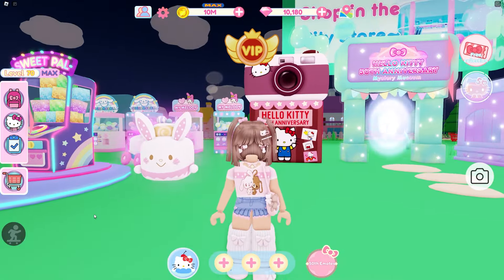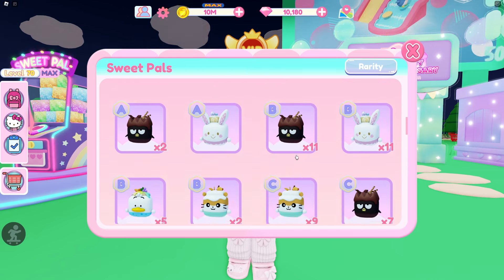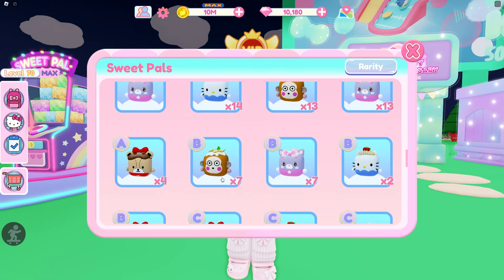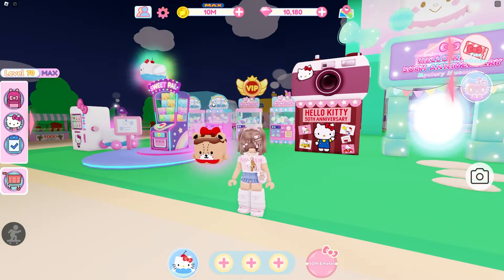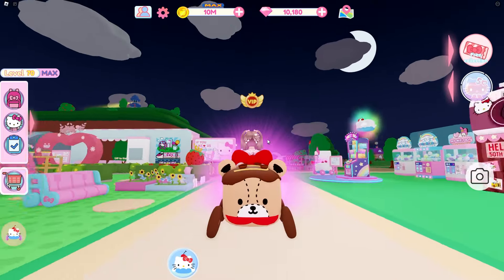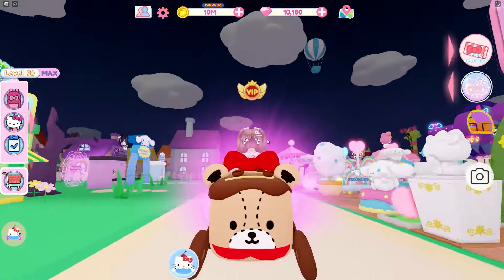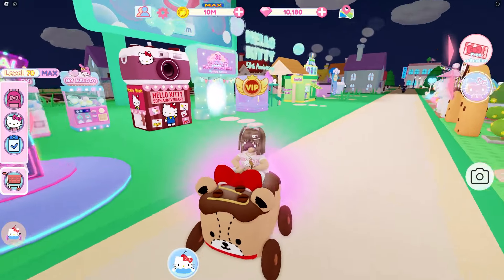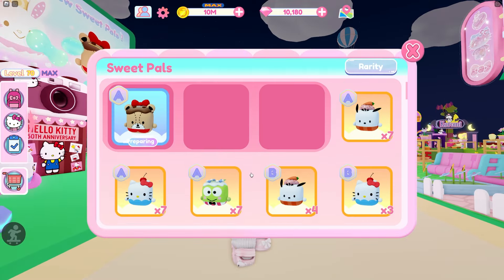We got an A-tier of Wish Me Mel so we can actually ride her — that's how she looks, I love it. We're working on maybe even a second one soon so I can give those away. For the blues, I have an S-tier of most of them besides Tiny Chum, but I do have an A-tier of Tiny Chum. Let's see how he looks when you ride him. Oh my gosh, I love how he looks — the chocolates, the brown wheels, everything is so cute. I cannot wait to fly Miracle Dreamy as well.